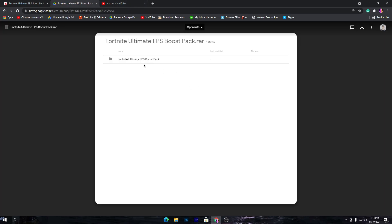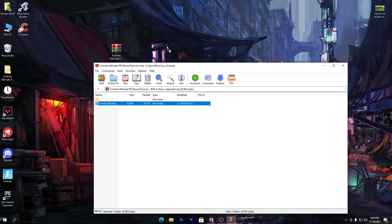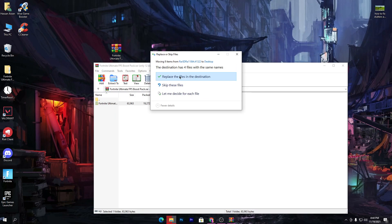Click the unlock link button and this will take you to Google Drive. Now click the download button and download this pack to your PC. Once you download it, you will get a zip file. You need to open this zip file and drag the folder and drop it onto your desktop.